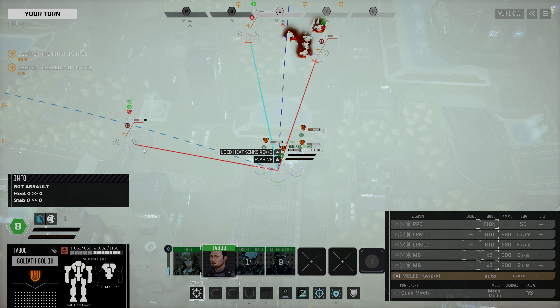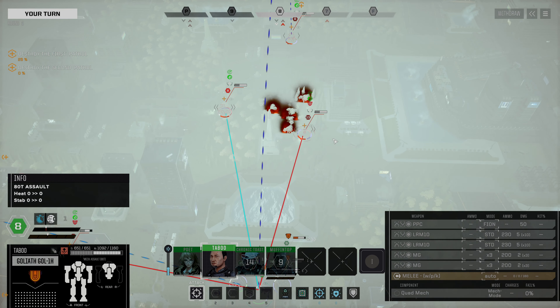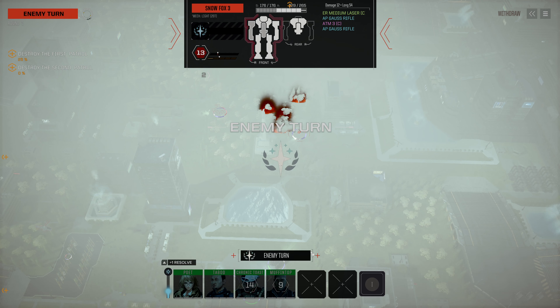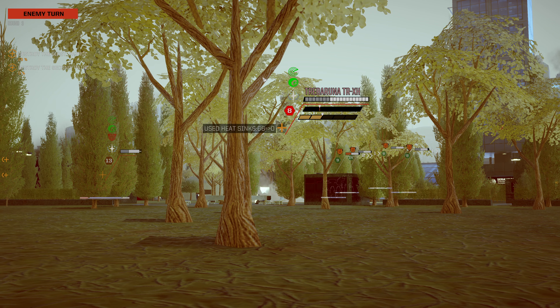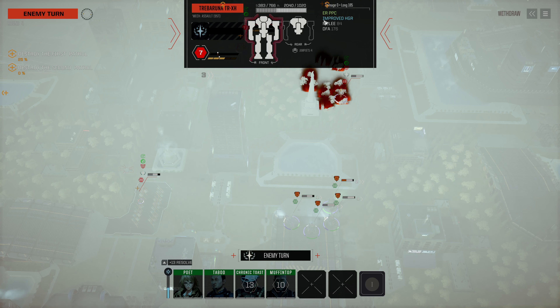This guy is going to come on forward. Not great hit odds on the helicopter. This guy is out of LOS so I think the Snowfox is actually the one to go for here. We don't need to hit that Snowfox very much to get through that armor. The Treburuna will come forward - it'll continue jumping. It's got a heavy Gauss as well. It didn't break through the armor, but it's definitely got a heavy Gauss. Actually an improved HGR - some sort of a fancy rifle.